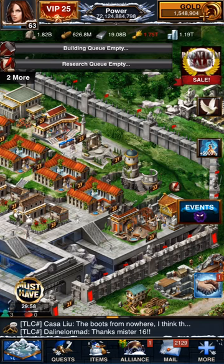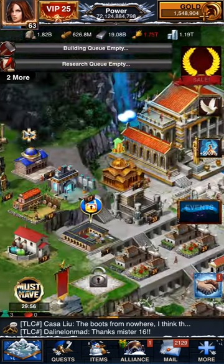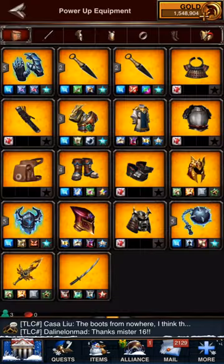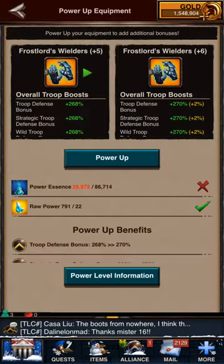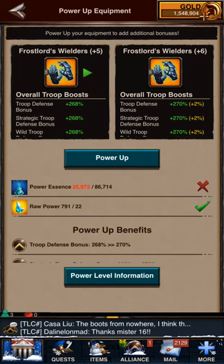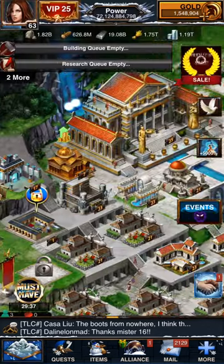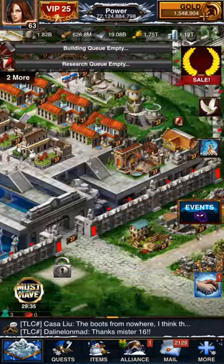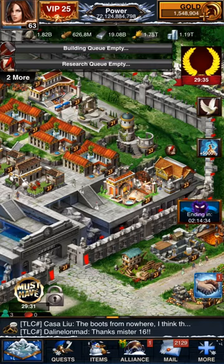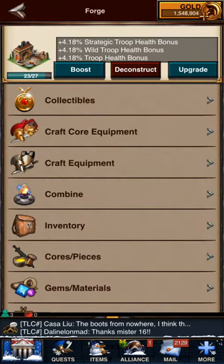In terms of power essence: you require both power essence and raw power. I haven't run out of raw power yet, but I ran out of power essence pretty quickly. You can get power essence from packs by purchasing them, and I've also seen them in some events. So I've gotten some through events.